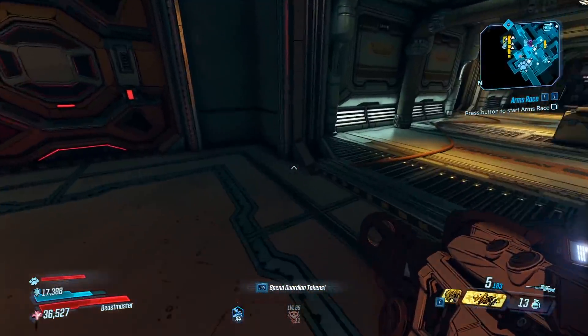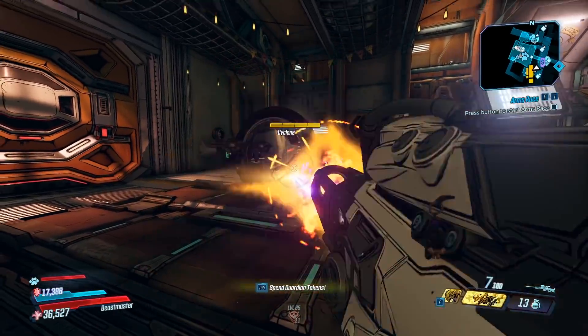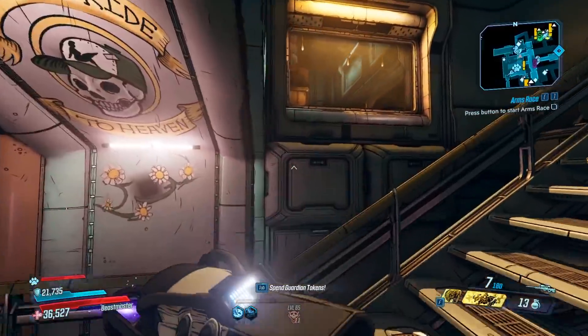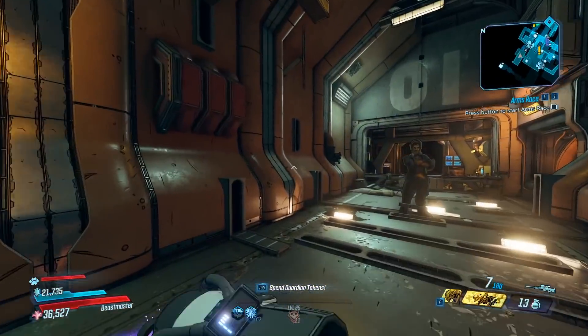So let's go find a car. We're in Sanctuary, so we don't actually have Mayhem scaling — you know, 10,000% HP. For example, a car here? Yeah, you can see we do 2 million. That is because that 540,000 damage, after adding it with all my skills, my class mod, my artifacts, passives, all that good stuff, it was enough damage to make that a one-shot.